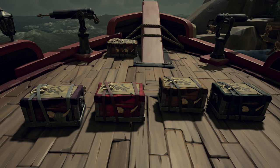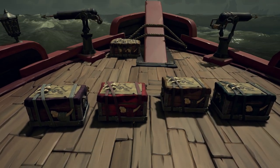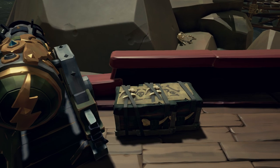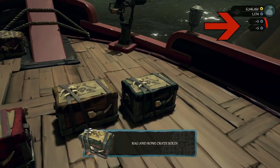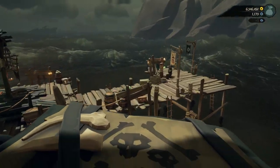And with the Smuggler's Fortune update, you could also do voyages for Duke in return for doubloons. When you bring in the Rag & Bone crates, you'll receive 5 doubloons each. You can do these voyages as many times as you want. We're not sure how this will be in future updates, but we guess there will always be a way to earn extra doubloons with the voyages from Duke.